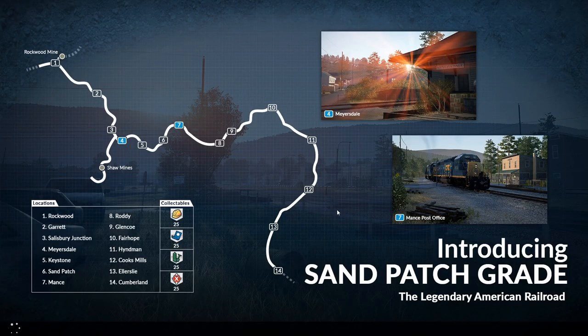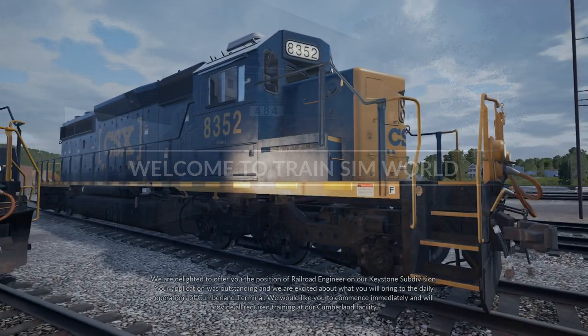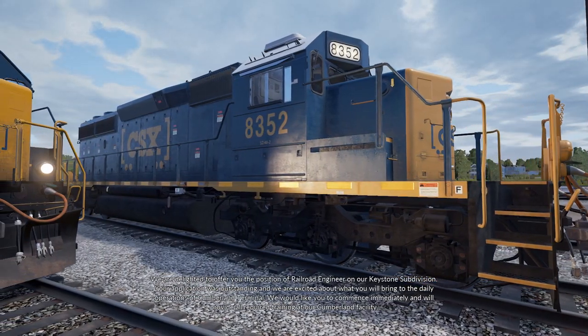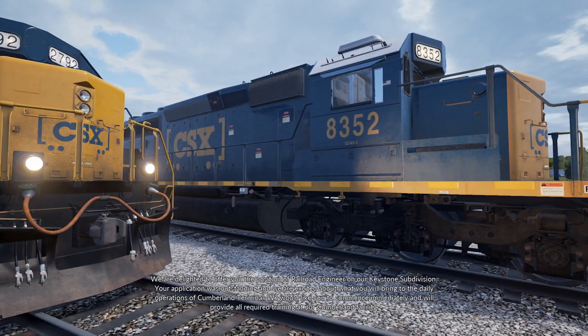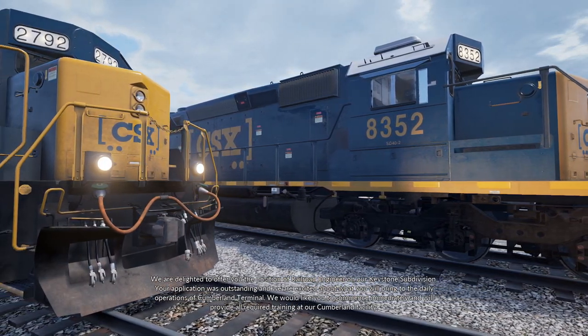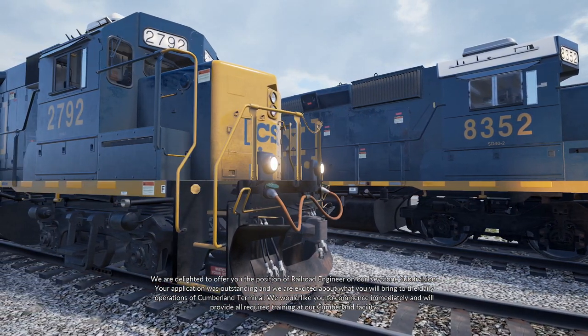I don't got that. Introducing Sand Patch Grade, the legendary American railroad. Okay, welcome to Train Sim World. We are delighted to offer you the position of railroad engineer on our Keystone Subdivision. Your application was outstanding. We are excited about what you will bring to the daily operations of Cumberland Yard.